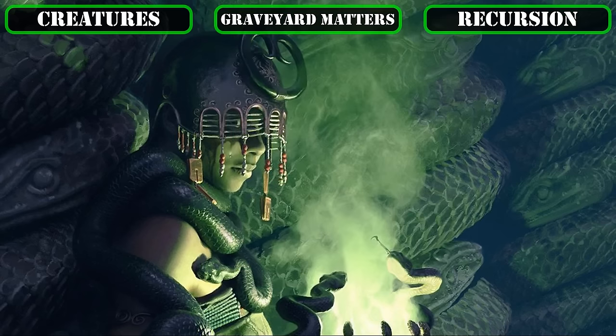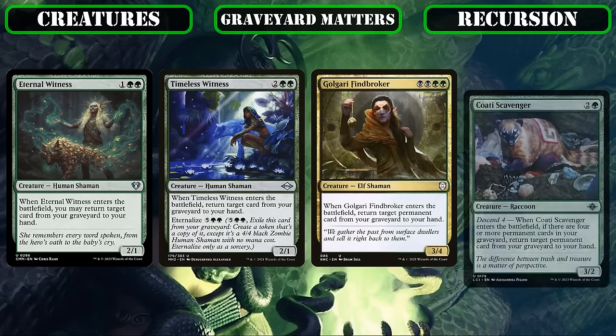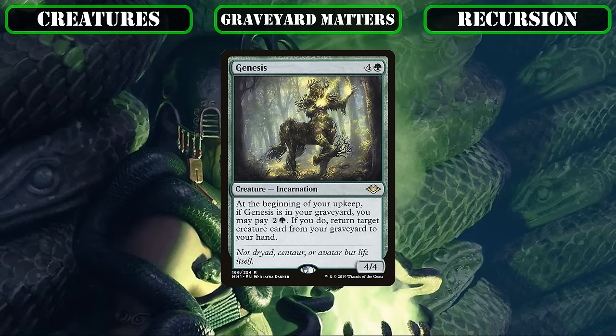Now that we've covered creatures setting up our bin to enable the Mycotirant's descend, let's switch to creatures that recur cards from our bin for value. Eternal Witness, Timeless Witness, Gulgari Findbroker, and Kawadi Scavenger all make it in as ETB recursion sources for any of our permanents, and can be recurred or reanimated themselves for extra uses, making them superb at fetching our most powerful cards from the bin. Additionally, Genesis provides repeatable creature recursion while in our graveyard, allowing us to dump it there and passively recur creatures whenever we need them.